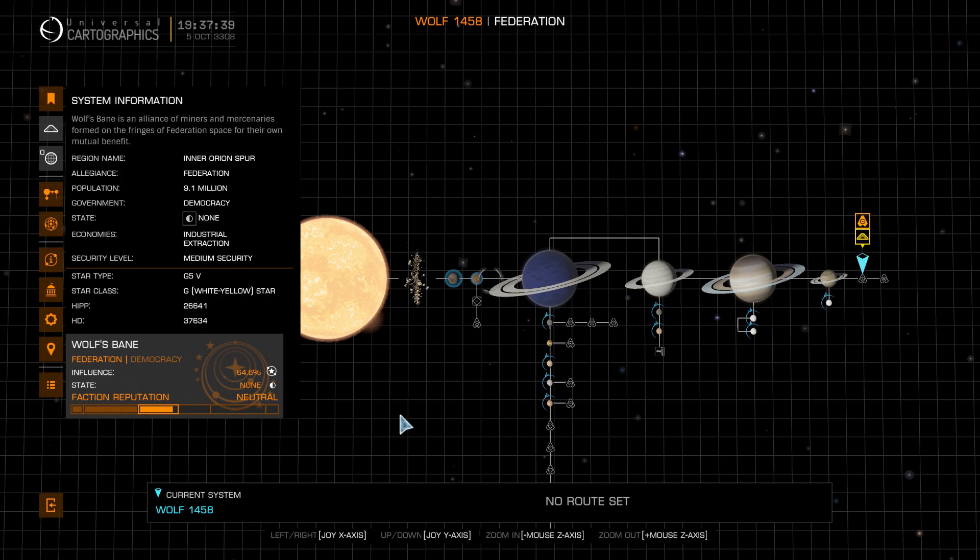It's taking me on average between 15 and 20 minutes to fill up. If you say 17.5 minutes for 200 tonnes, you're going to do nearly four visits per hour — around 700 tonnes per hour possible. At a quarter of a million credits per tonne on average, that's about 150 million an hour theoretically possible, but if you get 100 million an hour overall, you'd be doing quite well.